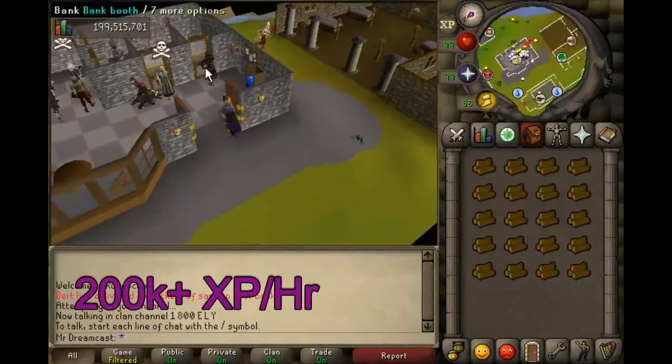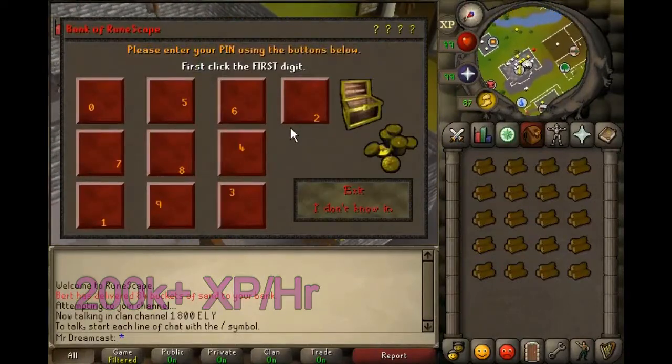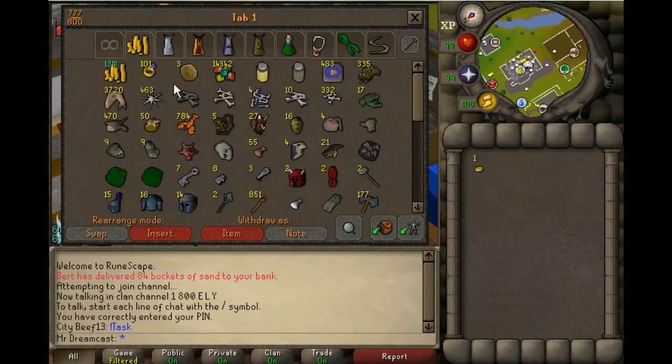Up until you get 91 it pretty much evens out with Pyramid Plunder. What you need is just a spot for your money — I like to put one coin here, just makes it easier so I don't have to mess with it later.